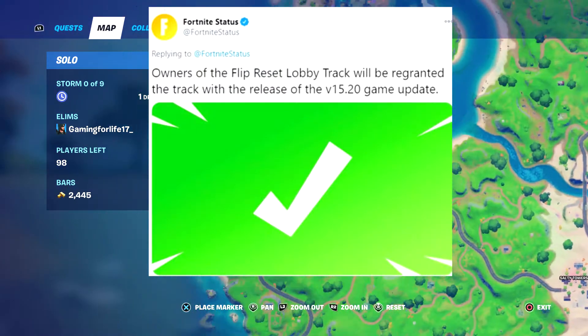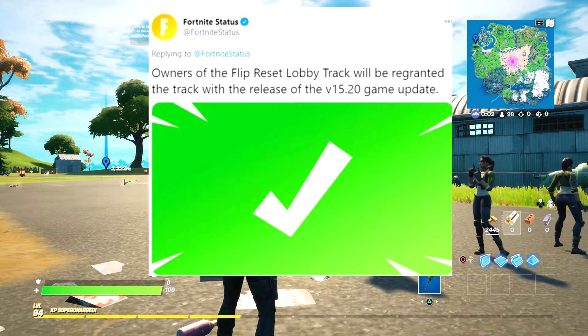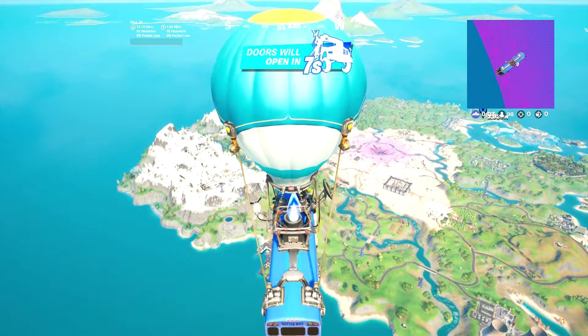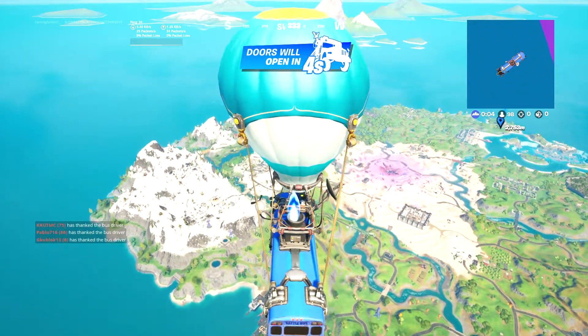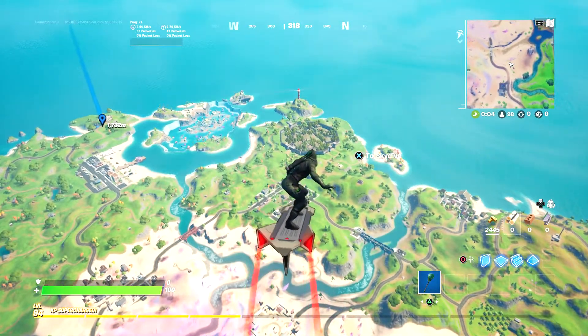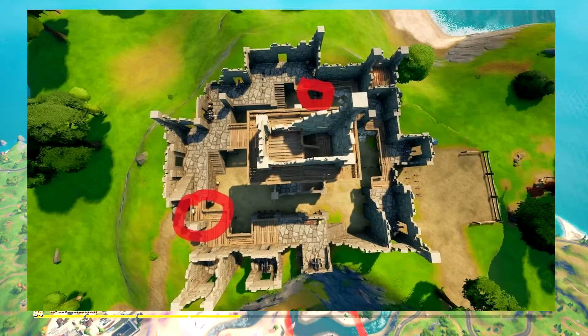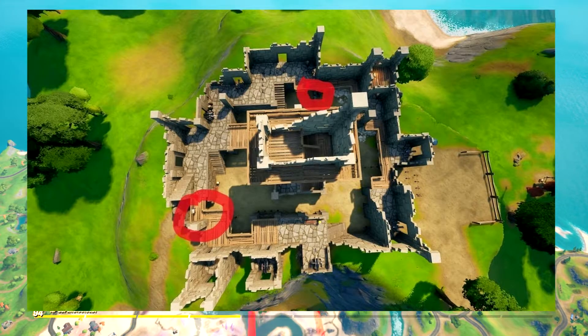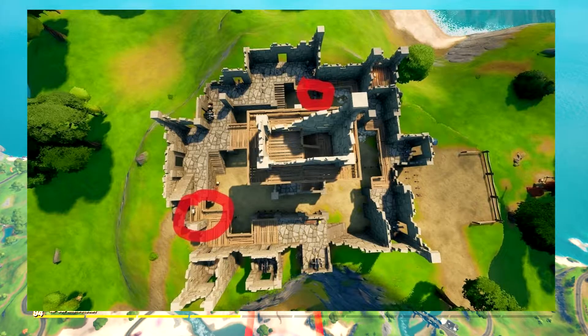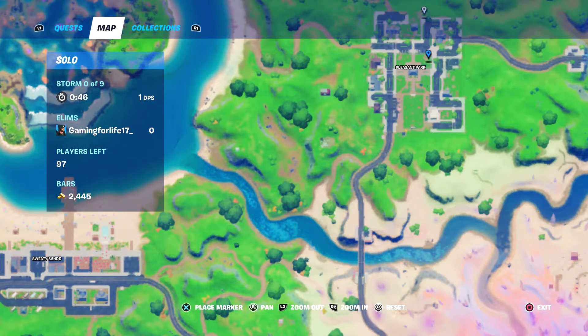We're gonna be going to Fort Crumpet, which is right here. Before we start landing, I do have an image from the replay to show you all. Actually, we're going to Pleasant Park instead of Fort Crumpet in this round, and then next round we'll go into Fort Crumpet. These are the two locations — one's near the battle bus and one's across from it. Let's go ahead and get it — it's right down here and we'll place our minimap marker.